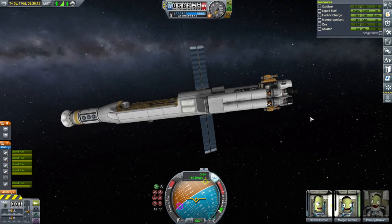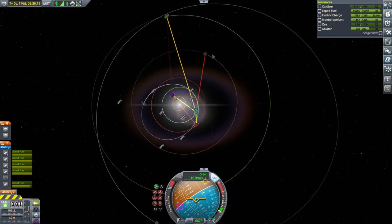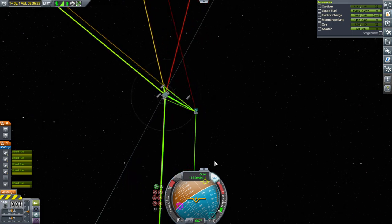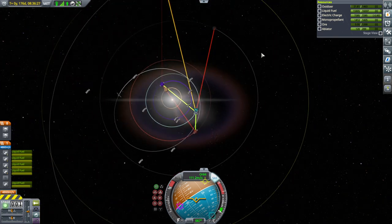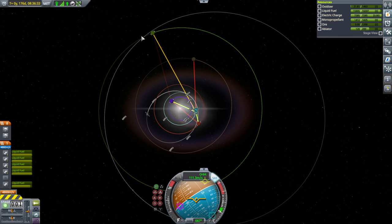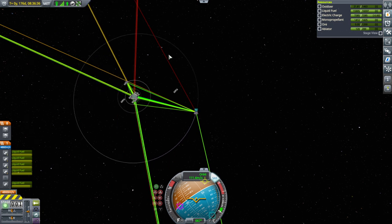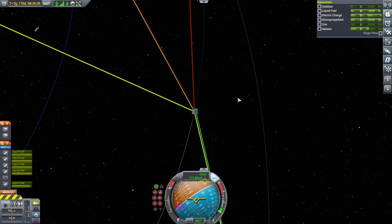We are at the transfer window, roughly speaking. The first time I went around and tried to line up with Jool properly, I overshot because I also have to make sure that Minmus is on the right side of its orbit. Otherwise we'll have an inefficient situation escaping the Kerbin system — probably about 400 meters per second. Normally you want Jool at 96 degrees or so, but we're a little past that. If I try to wait any longer, Minmus is going to be in the wrong place for ejection.